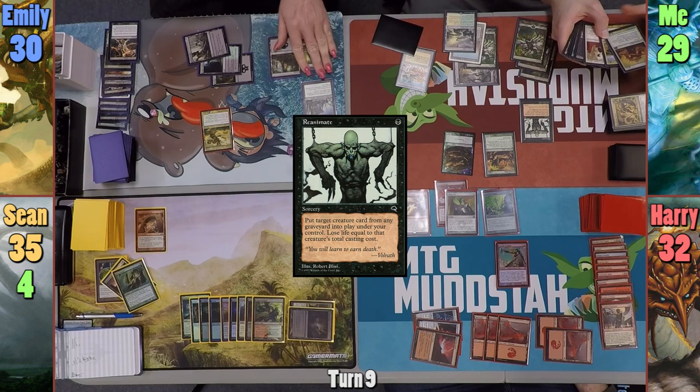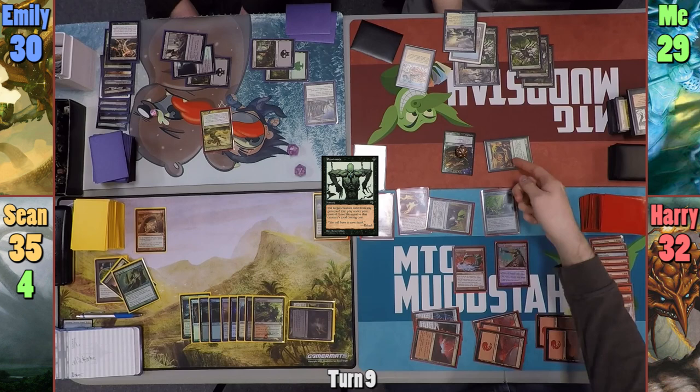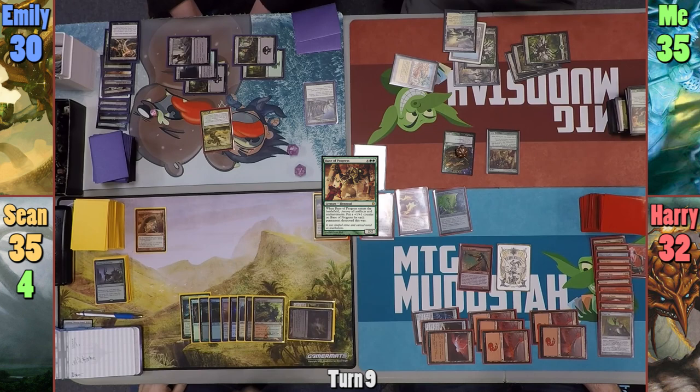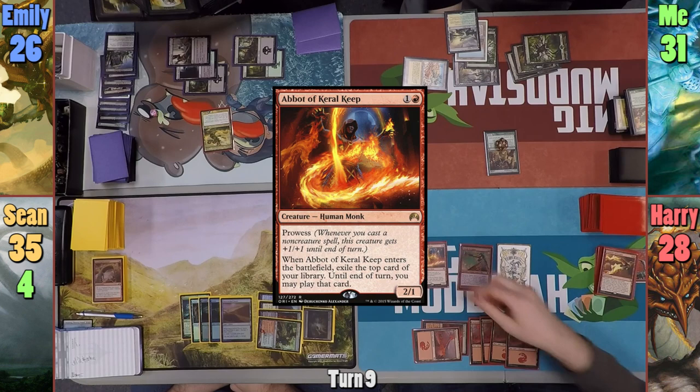I draw for my turn and examine my graveyard. I cast Reanimate targeting Sun Titan, but Farika exiles it with a spell on the stack and I get another Snake token instead. Moving to combat, I swing the Protean Hulk at Harry, who taps Mimic Vat to put out a copy of Stingskircher targeting my Hulk. I respond by casting Beast Within on the Mimic Vat, then sacrifice the Protean Hulk, gaining six life, and find Bane of Progress. Harry sacrifices his Commander's Sphere to draw while the trigger is on the stack. Sean taps four gates to deal four to each opponent. Bane of Progress wipes enchantments and artifacts, ending with nine counters, and I pass to Harry.